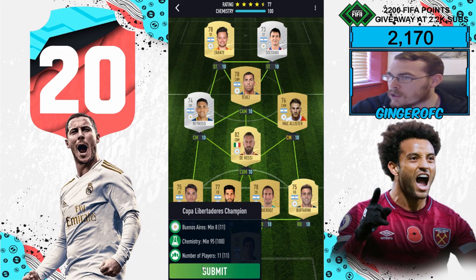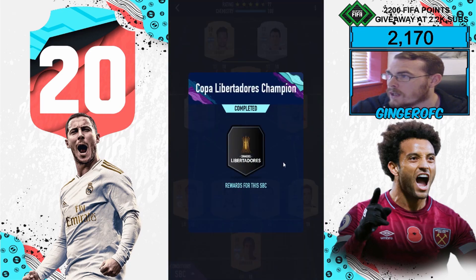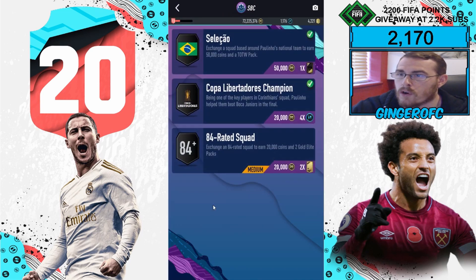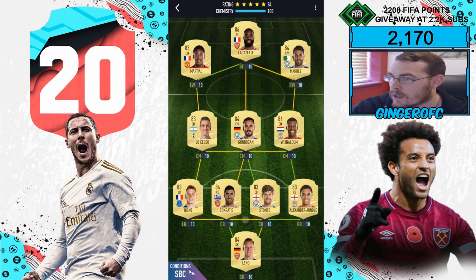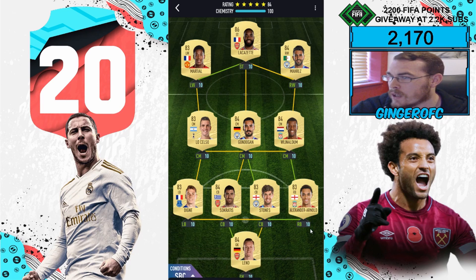Let's go ahead and complete the Copa Libertadores champion challenge — submitted and completed: 20k coins and four tokens. On to the final part of the Flashback Polino SBC. For the squad it's an 84-rated squad to earn 20k coins and two gold elite packs.